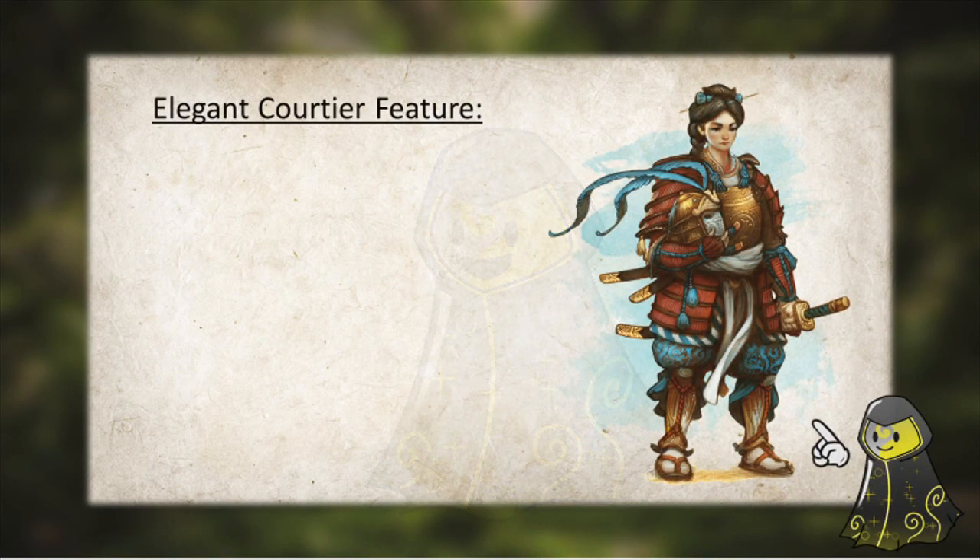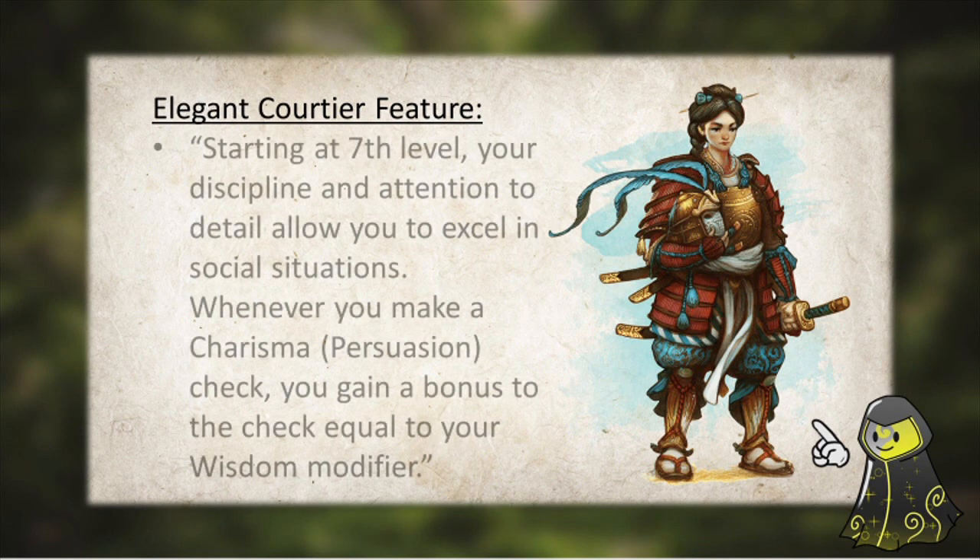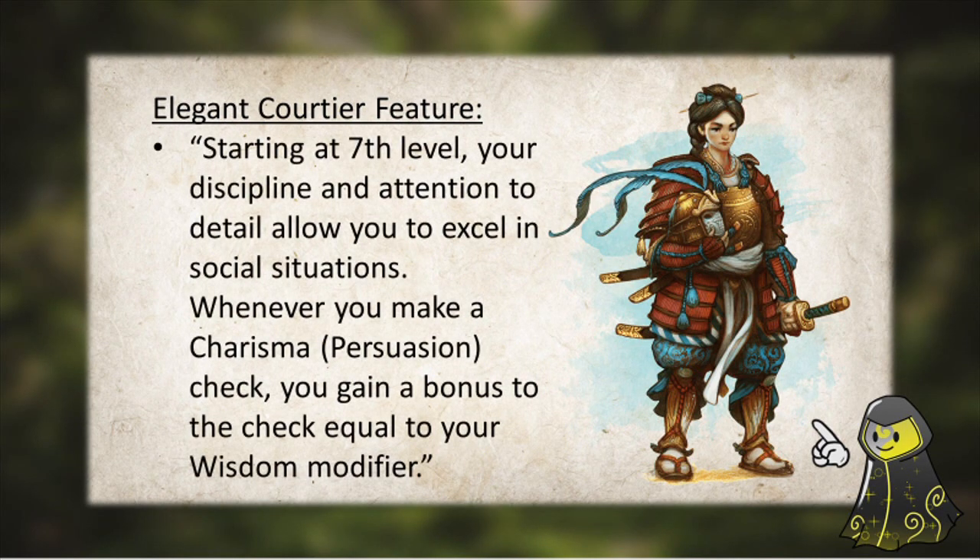At level 7 is where you'll get access to the Elegant Courtier feature. This allows you to add your Wisdom modifier to Persuasion Checks that your character makes. So assuming we have no lower than a 14 Wisdom, that means we get to add an additional +2 to Persuasion Checks.